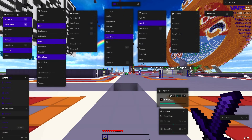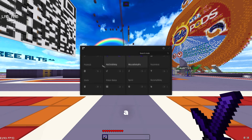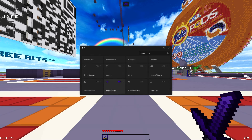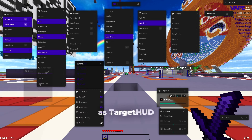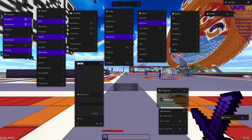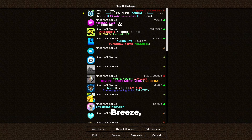Finally, we have Vape V4. Vape has a unique and sleek design for its GUI and all the modules are nicely organised. Vape also has a legit menu with useful legit modules in it, and it comes with a lot of useful overlays that can be added, such as target HUD. Like Breeze, Vape also has an alt manager, although unlike Breeze you can't add premium accounts, only cracked ones.